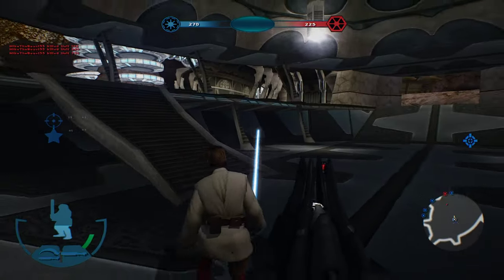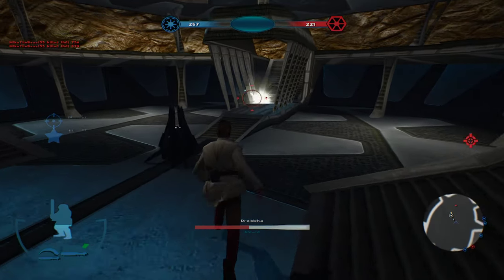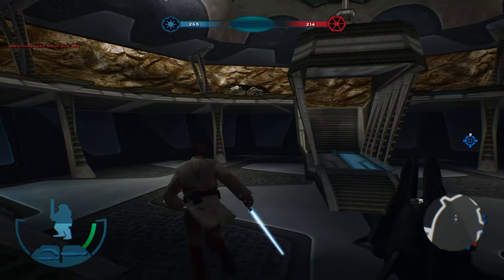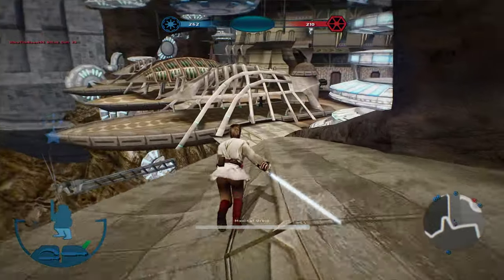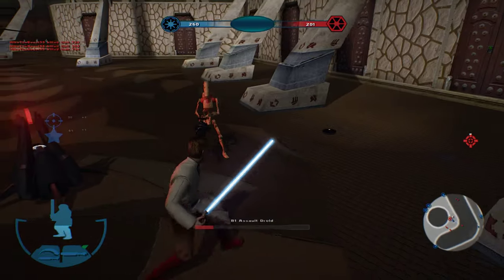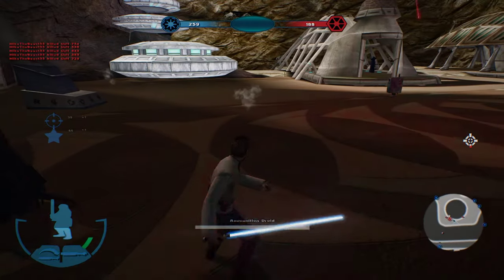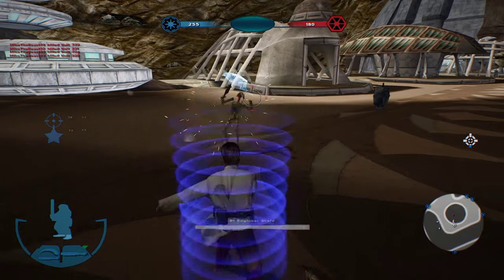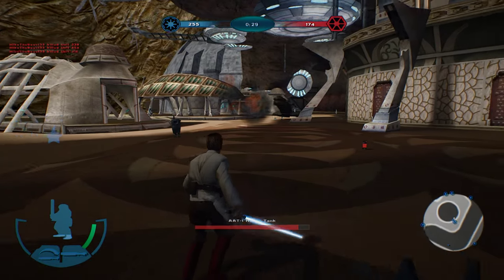I see what you're trying to do there. Republic is in control of a command post. And there goes the droideka. Excellent. Republic is in control of a command post — and somehow I missed, but whatever. It seems very odd how they all spawn up there. Very easy gameplay there, boys.